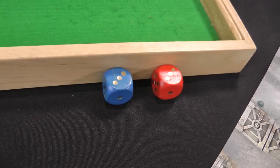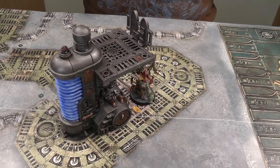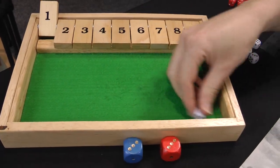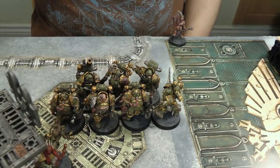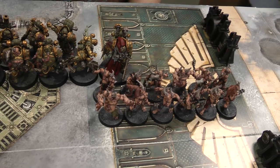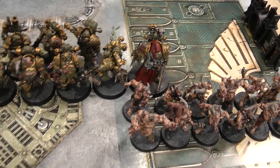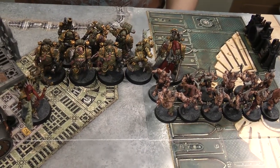I forgot to mention — we each start with three command points. The first model coming on is the Malignant Plague Caster; he advances, rolling a three, so that's eight inches of movement total. The Plague Marines come on with the champion, rolling a one — they get six inches. The Poxwalkers roll a four so they go eight inches as well. Then the Plague Surgeon advances; one inch is enough to get him where he needs to be. That's it for the movement phase — on to the psychic phase.